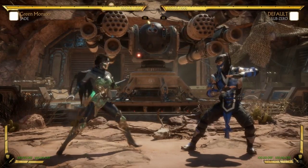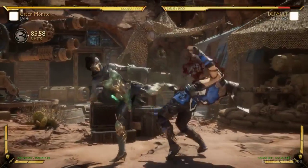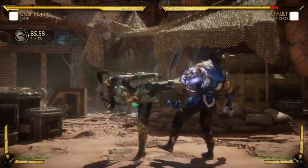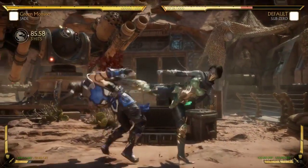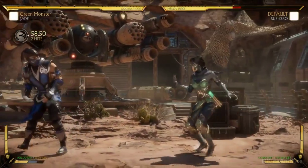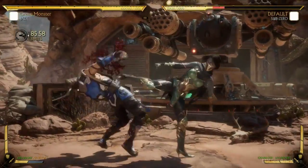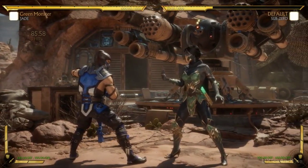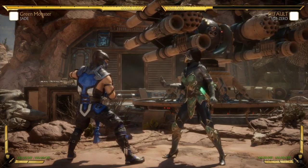One more move I want to look at is her back 3, which is her key mid. It's pretty fast, she can hit-confirm it into her special moves, and she can continue the string and be safe. It's the mid you'll use if they're ducking a lot. If Sub-Zero won't stop uppercutting you out of the back 2, you can walk up to back 3 — it's really good range — and then that opens up your throws, your zoning, whatever you want to do with the rest of her tools.